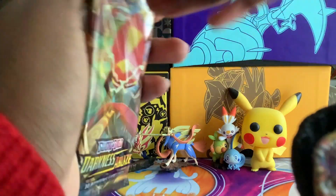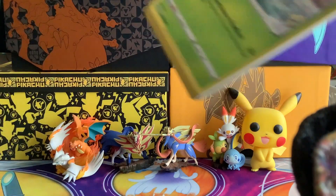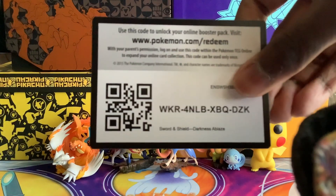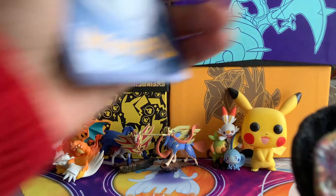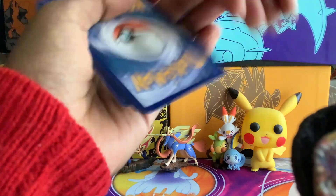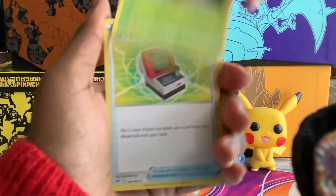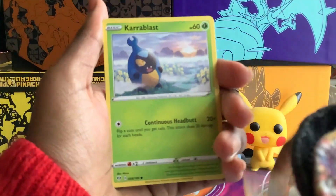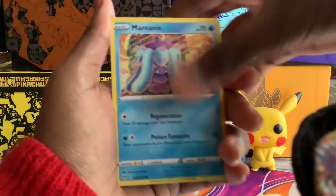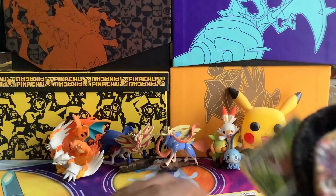I don't want to damage the cards when I open this. Another Steel-type energy, Steenie, Old PC, Ursa Ring, Shelmet, Meltan, Mariani, Purrloin, Starly, Zorua Reverse, and the Thievul regular rare.